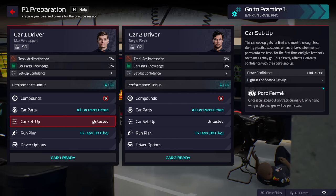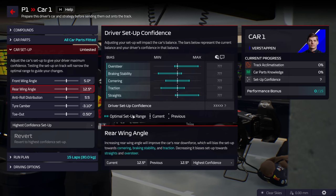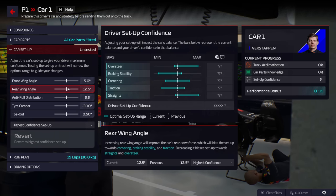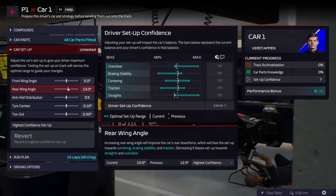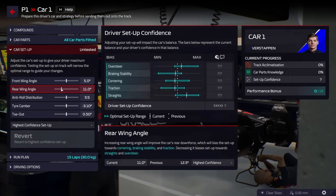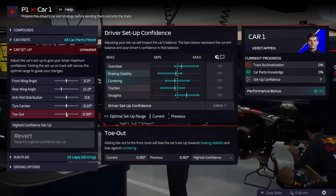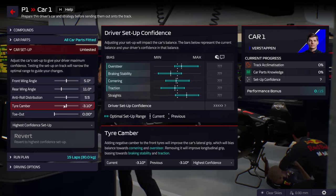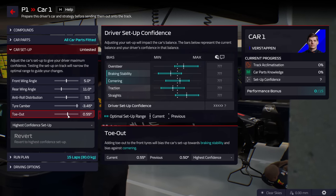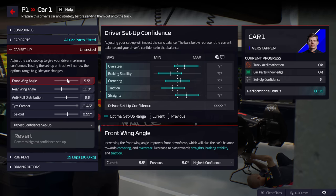Let's go to the car setup — you can see these blue bars in the middle of the screen. We are now basically in a mini game, and I think it's really important if you want to be successful in F1 Manager to realize that this is a mini game. If you try to approach it like 'I'm going to set up the car for Bahrain with lots of long straights and minimize the wing' — that's not going to work. When you understand it as a mini game, it becomes a lot easier. The optimal setup is within these blue bars.